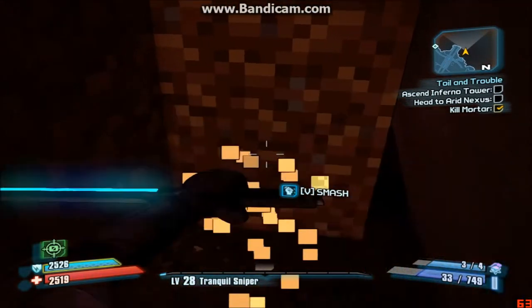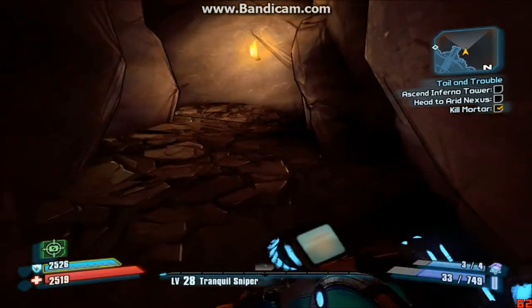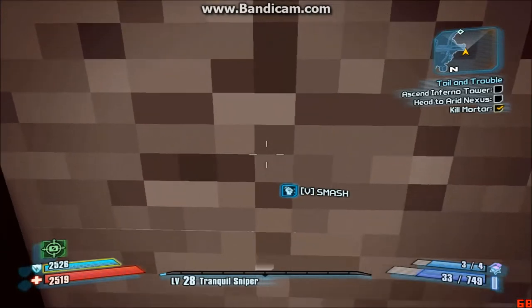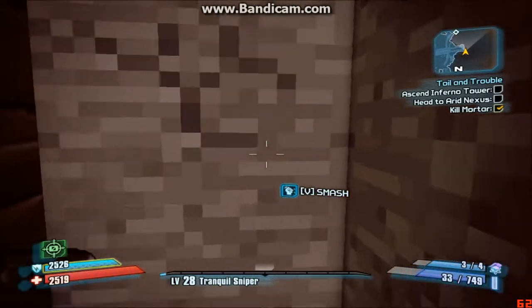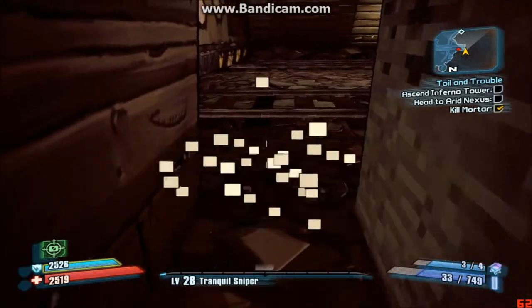Inside are creepers and they hurt really bad — they're like those suicide bomber types. You want to stay away from them. You can go across these blocks. There's no specific pattern you need to hit, it doesn't matter — they all lead the same way, and inside each are creepers.